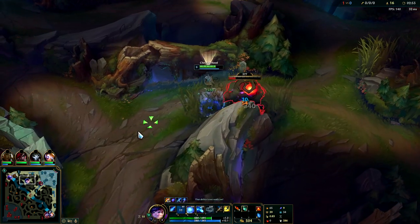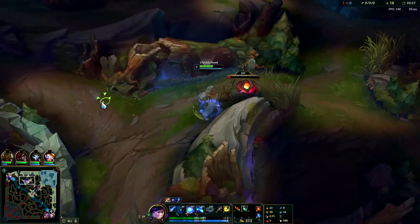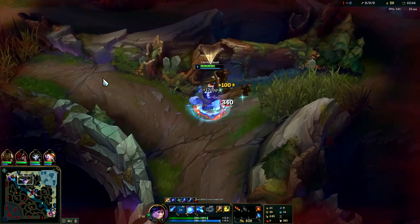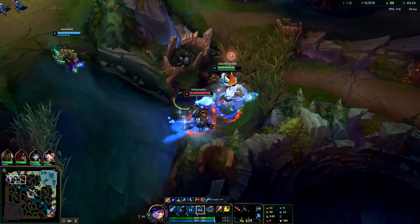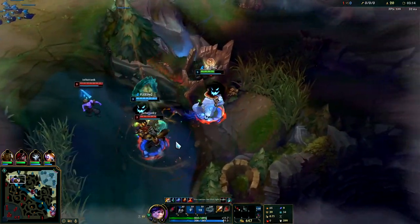You normally do a five-camp clear on Nunu, then gank, then scuttle. I kind of want to Q it — yeah, I wanted to get that healing. It heals you more if you're below half health. It's usually better to go for red smite rather than blue. I'm gonna stay on him — try not to let him hit me though, staying on top with my Phase Rush.